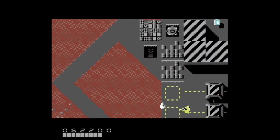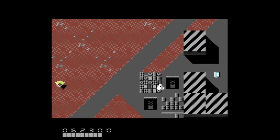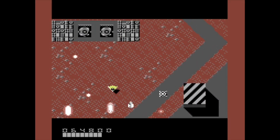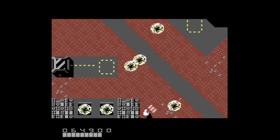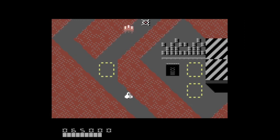Border Blast 3 continues the vertical scrolling action shooter theme from the previous games of the franchise and can be considered as an incremental enhanced version of Border Blast 2. Your jet fighter has the capability of shooting in multi-directions, with the left and right side fire options setting out a wall of fire — a powerful weapon far more efficient in eliminating enemies.